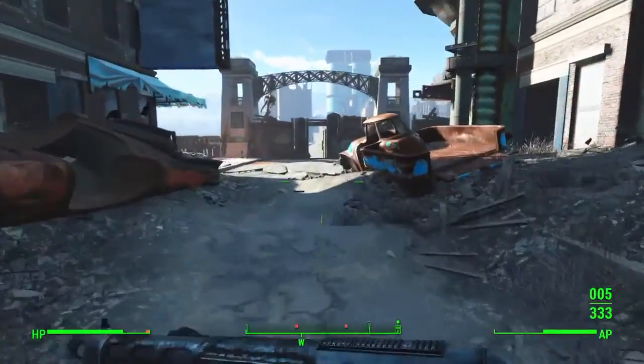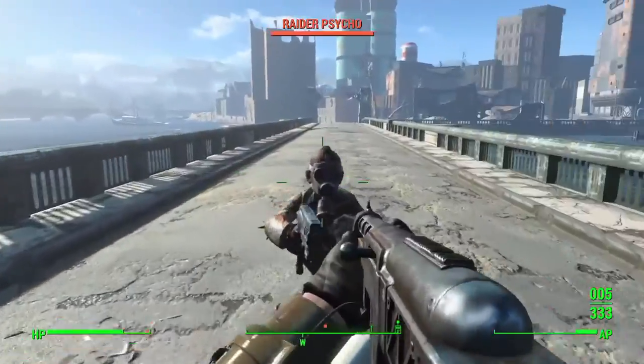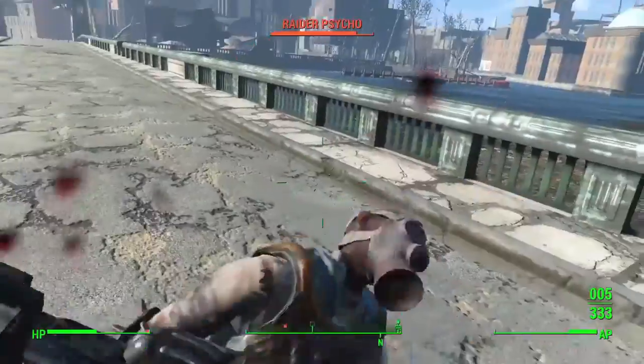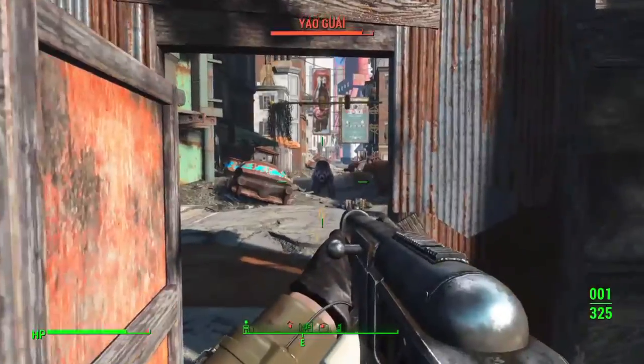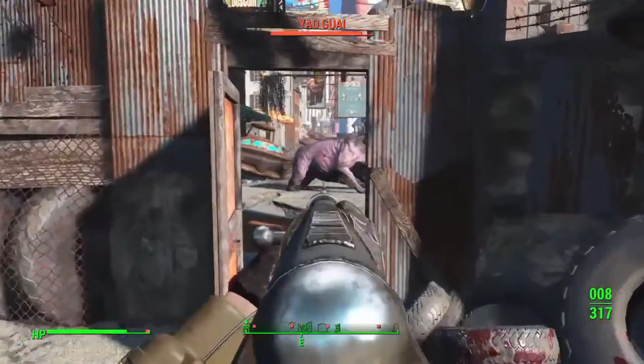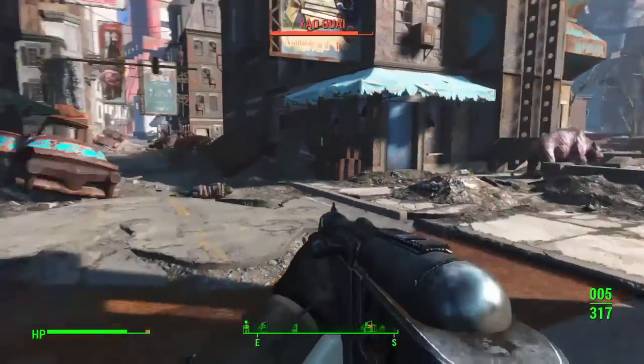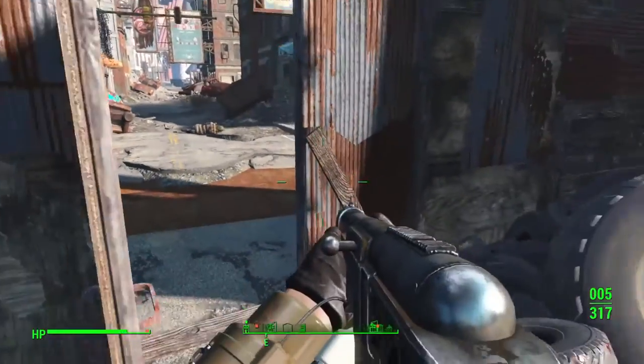If you're playing a lower-level character, use caution because this can be a tough fight. My character here is level 17 and I was insta-killed once before when trying to record this. So it's a good idea if you are lower level to make a run for the bridge down the way and take cover through the small doorway, since the Yaoguai can't get you there.